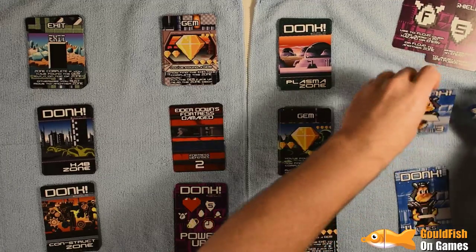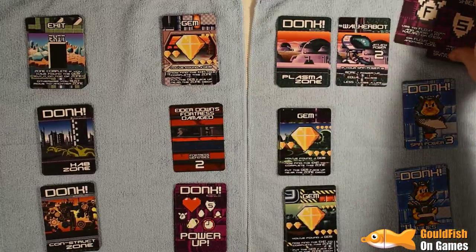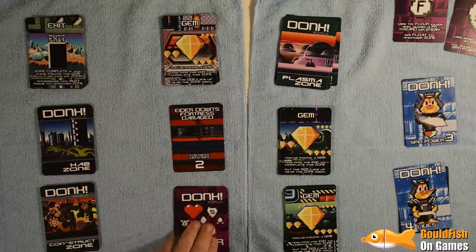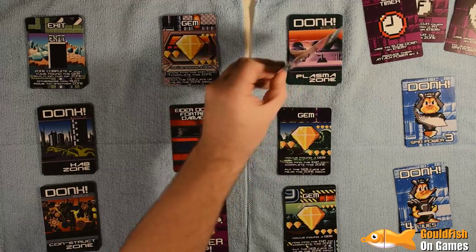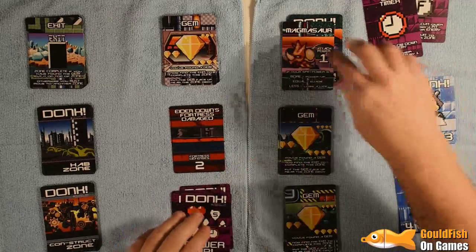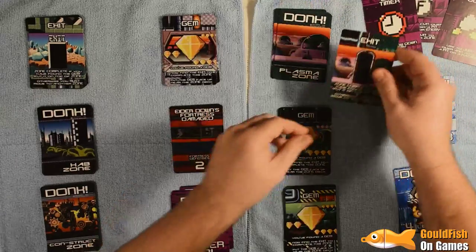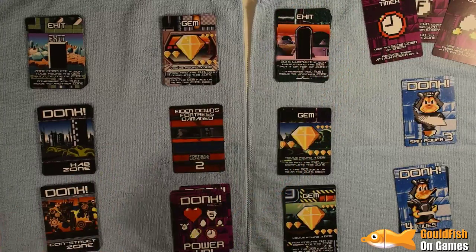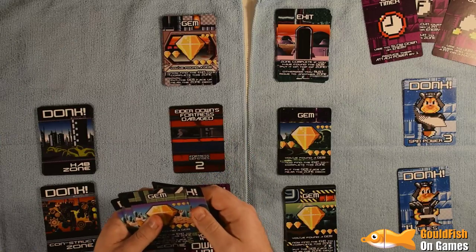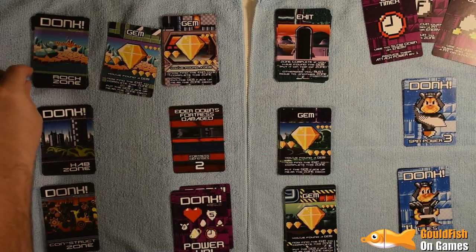Spin power goes back up to three. Walker Bot — two vs three, gets defeated, I use the shield to keep that down and we get an Old Timer. Magmasaurus — one vs three, we defeat it, I'm going to use the shield to stay at three and we get an extra card. We've hit the exit. Let's go back to Rock Zone — we're finding the gem next so we still want to go back through this whole lot.